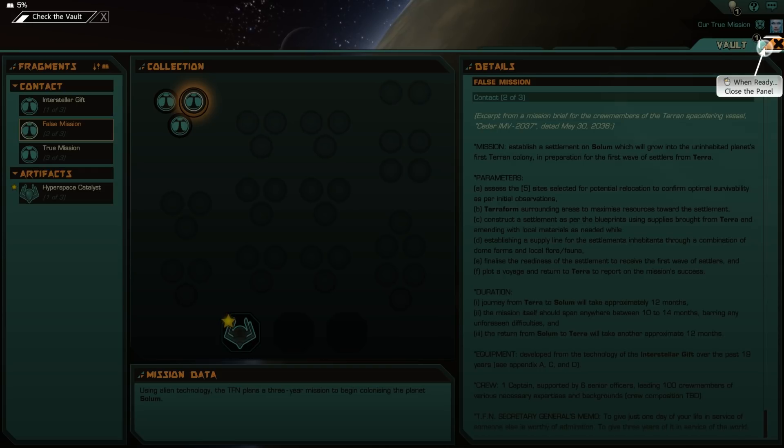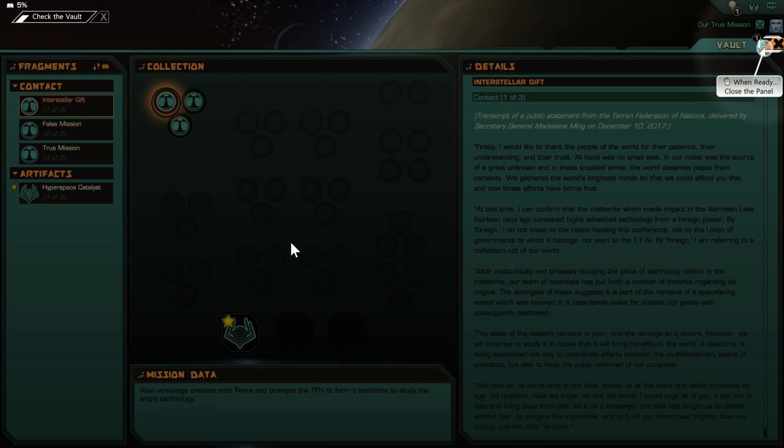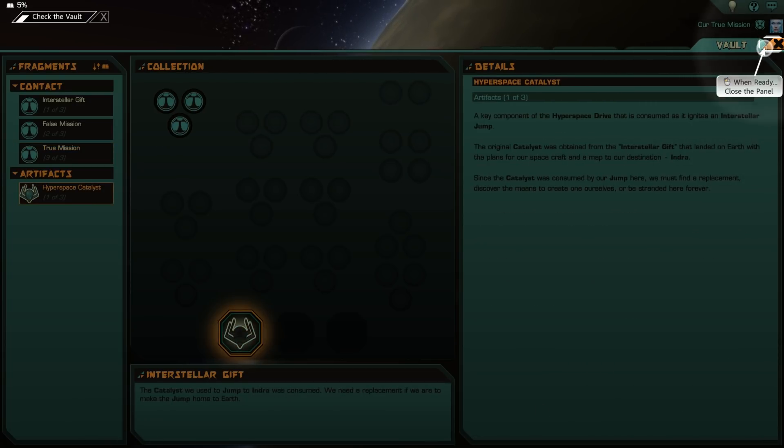So the official mission was to establish a settlement on Solemn which would grow into the uninhabited planet's first Terran colony in preparation for the first wave of settlers from Terra — but that's not real. Our true mission involves hyperspace: a key component of a hyperspace catalyst is consumed as it ignites an interstellar jump. The original catalyst was obtained from the interstellar gift and has been consumed.